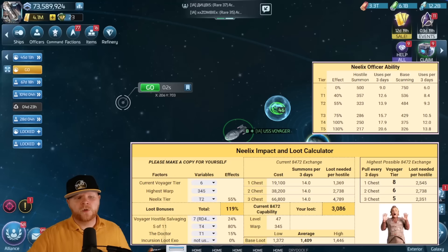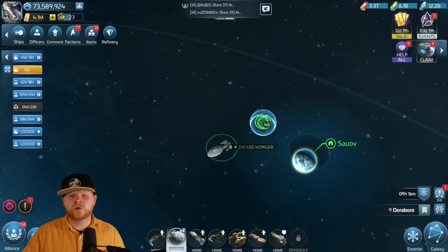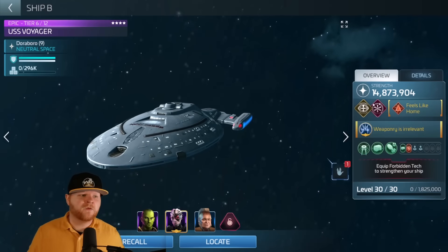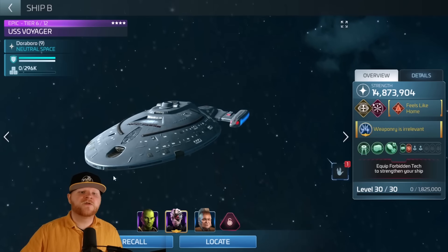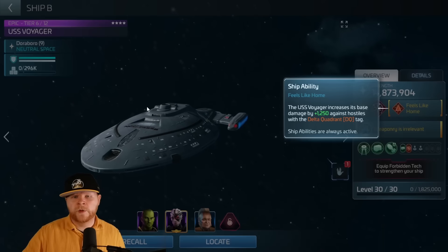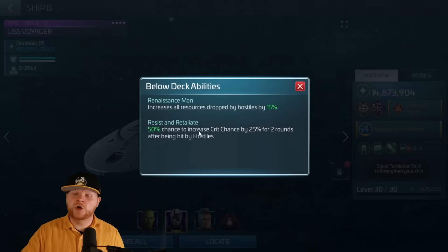You have significantly boosted the amount of summons you get, which means you're getting a lot more biotoxins and now you're able to triple and double pull them — whereas before that could have been a big problem. This is why Neelix has become a mandatory officer on your Voyager if you truly want the most efficient run you can have. Let me show you what my Voyager crew looks like. We've talked a lot before about running Voyager crews of Five, Kang, and Lorca with Hublot decks, and that's completely legit. But if you have tiered your Voyager to the appropriate tier and got your research, the big thing is the Voyager's value comes from its ship ability.